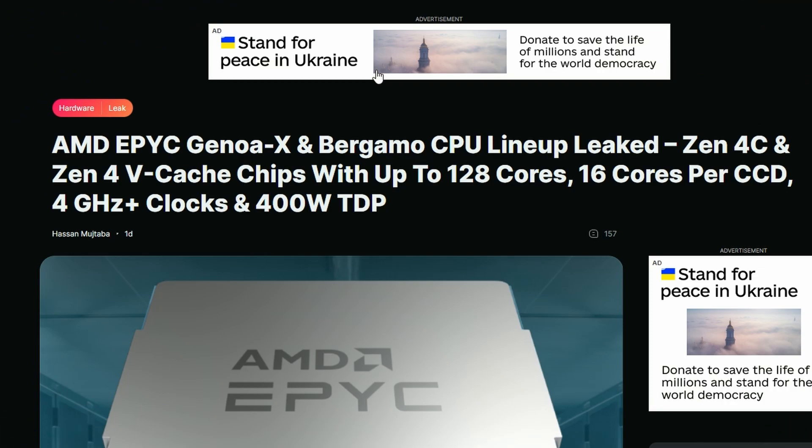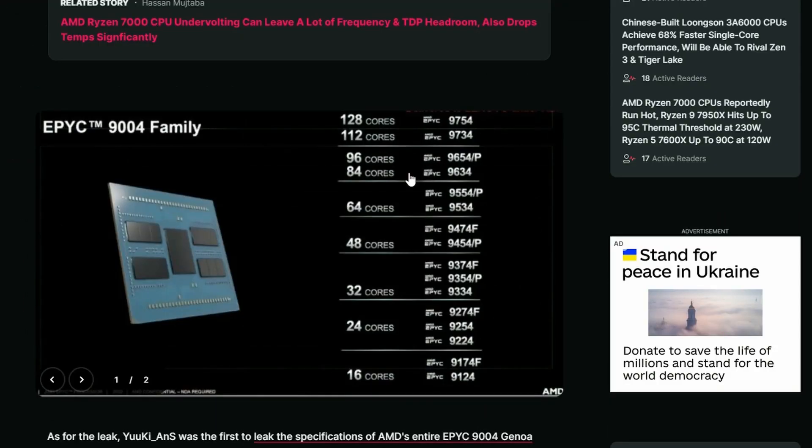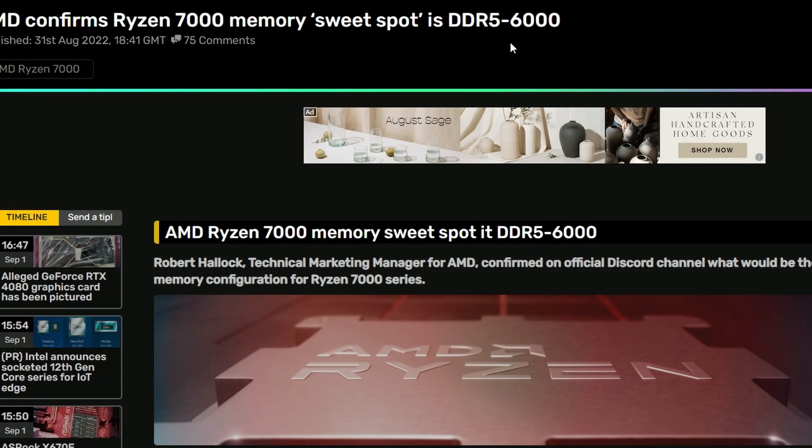Next up, WCCF Tech is reporting that the AMD EPYC Genoa X and Bergamo CPU lineup has leaked. It's going to feature Zen 4C and Zen 4 V-Cache chips with up to 128 cores, 16 cores per CCX, 4 GHz+ clocks, and 400W TDP. The EPYC 9004 family tops out at 128 cores with the AMD EPYC 9754, followed by 112, 96, 84, 64, 48, 32, 24, and 16 core variants.